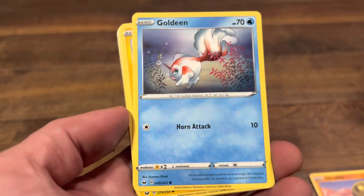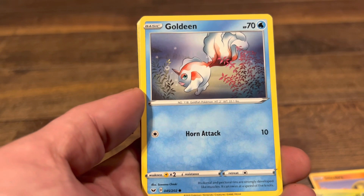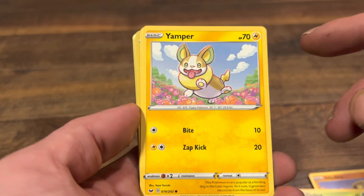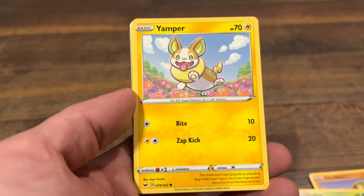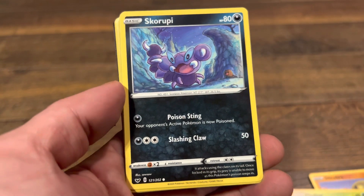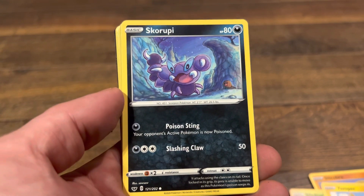Next up a Goldeen — nice classic. Love our classics, even if they're just Goldeens. Next we got a Yamper, little puppy dog. I wonder how many Pokemon there are these days — probably a lot, because I don't know very few of these. Next we got a Scorupi.